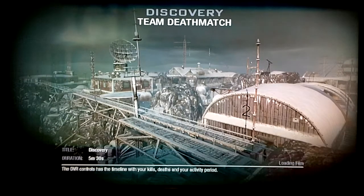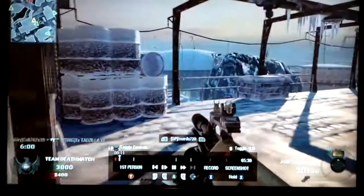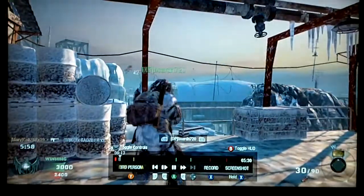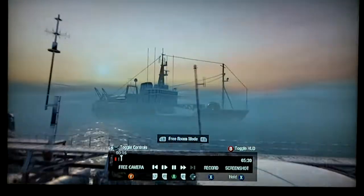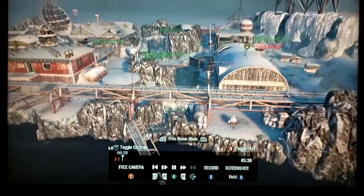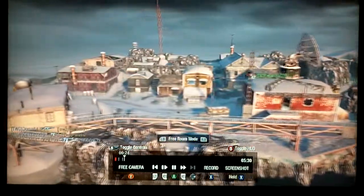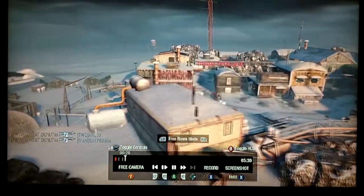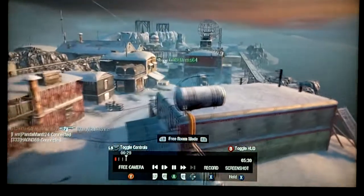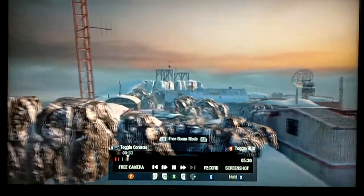Here is the third map in the map pack called Discovery. This is the edge of the map over here — you can see it's a pretty large map. One spawn is right over here below me now, and the other spawn is directly straight across.